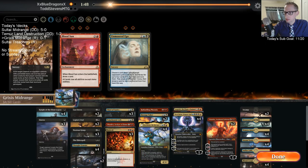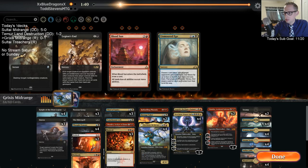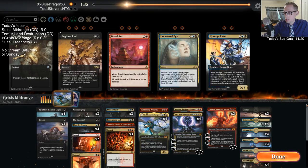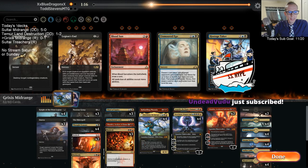Sideboarding: getting rid of Cast Downs, Legion's Ends, Hostage Takers, Phoenix — not good against Teferi, but good against basically everything else that's not Teferi. Welcome Undead Voodoo to the channel — thank you so much, and thank you to subscriber 619.